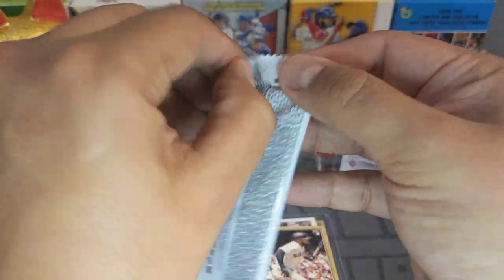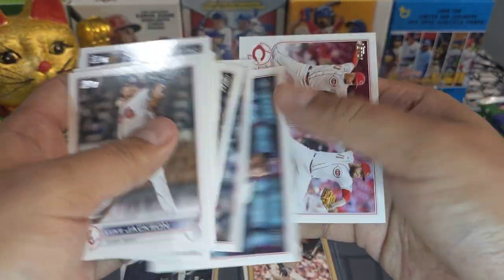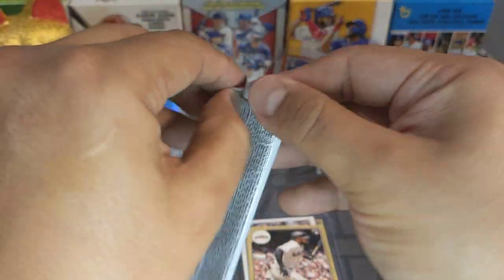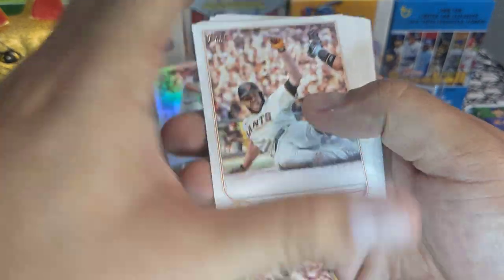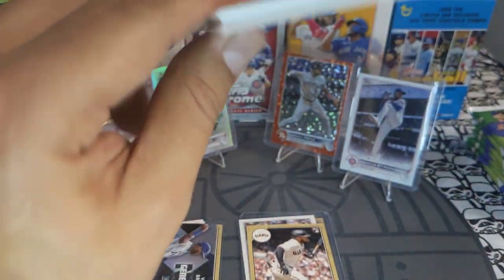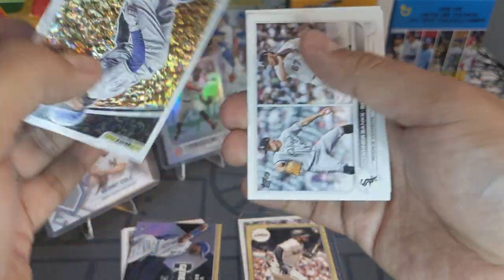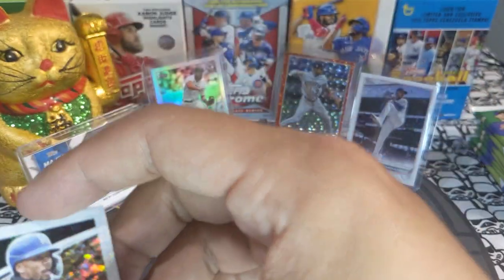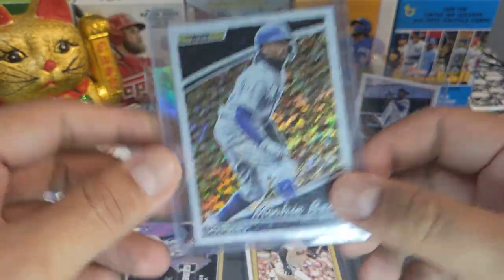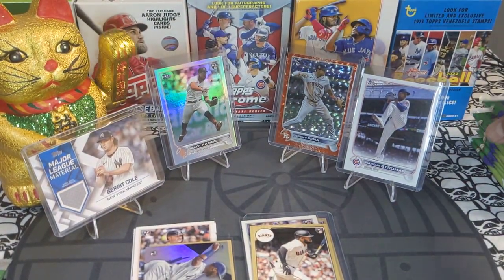We're literally halfway in the box now — let's see what the other half has for us. Base — come on, where is that luck? I've ripped so much of this product in retail packs and hanger packs, and I'm starting to really see the repeating factors and the same correlations. Oh — I actually needed this Mookie Betts Black Gold card right here. I do not have it in the regular version, and now I do. I'm only missing two more Topps Black Gold to complete the regular set.